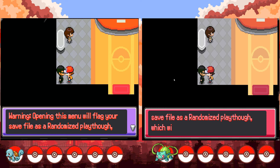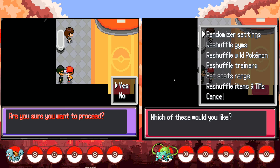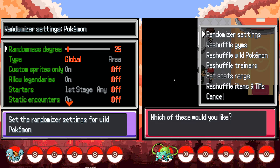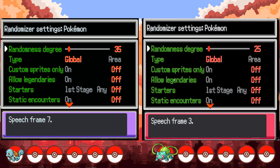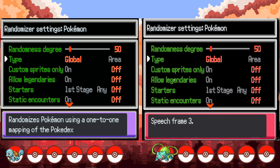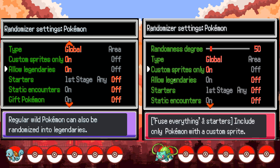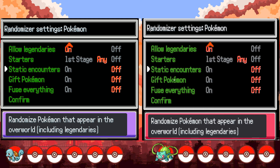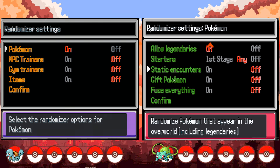Randomizer options. Warning — opening this menu will flag your save file as a randomized playthrough, which will lock you out of certain events and rewards. Are you sure you want to proceed? Yes. Randomizer settings. Pokemon? Yes. Randomization degree? I don't know what this does. 50? Sure. Type — global Pokemon using a one-to-one mapping of the Pokedex. Animizing encounters in each route — we'll go global. Custom sprites only. Allow legendaries. Starters. NPC trainers.